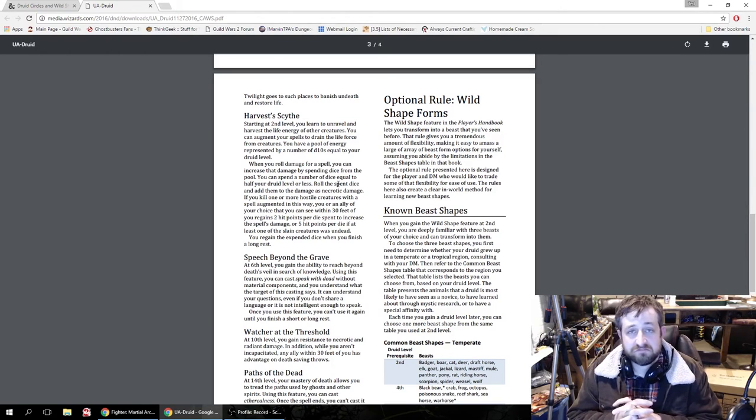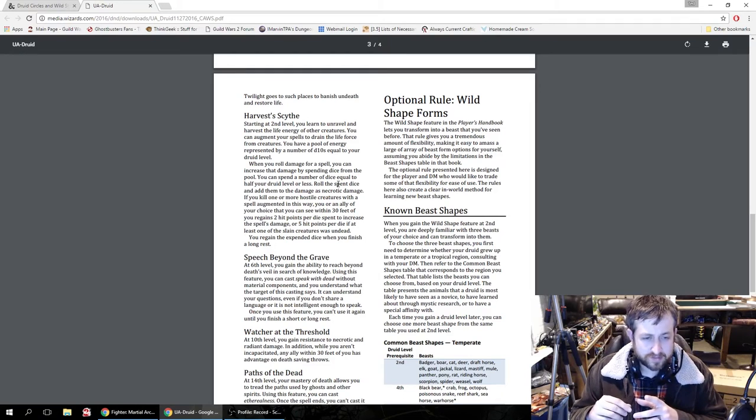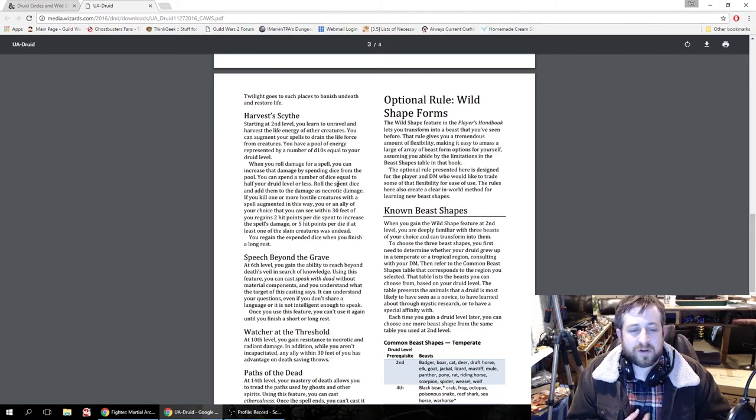You gain the expended dice back when you finish a long rest. Think about that — you're doing damage with a spell, like an AoE flame strike or wall of fire, and then you blow all these d10s and add necrotic damage to that already powerful AoE. Then any hostile creature slain grants two hit points per die spent to you or an ally. If at least one of the creatures slain was undead, you get five hit points per die instead of two.